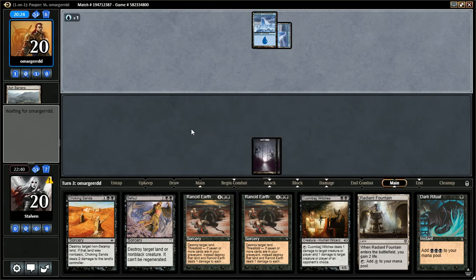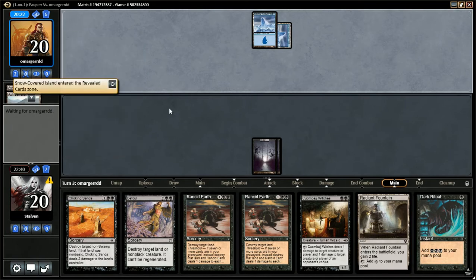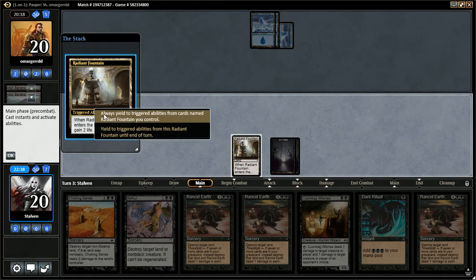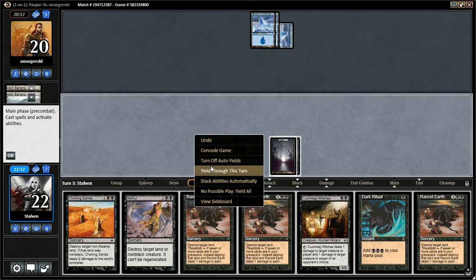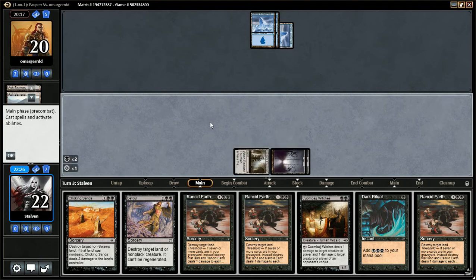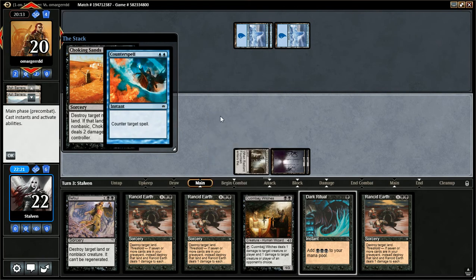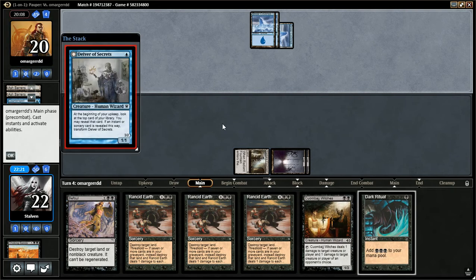Yes, he's tapping — fantastic. He cycles the Ash Barrens again? Oh, because he played another Island, that sucks. Tap your Islands! He's really throwing off my tempo. Do I make him use it? Do I save it? I gotta make him use his Counterspells at some point. I'm not choosing Rancid Earth because it can sometimes deal damage to the opponent. We're just going to fish out that Counterspell.